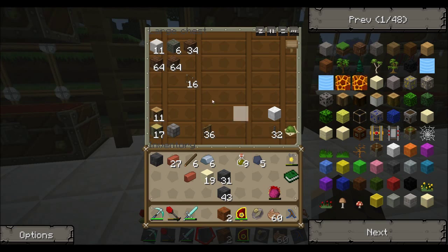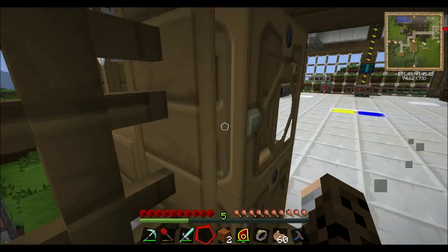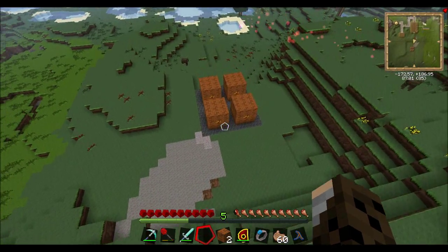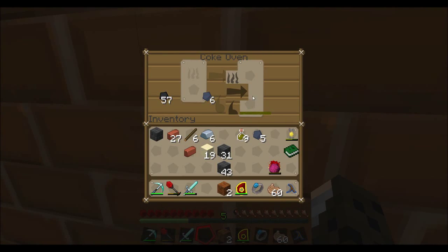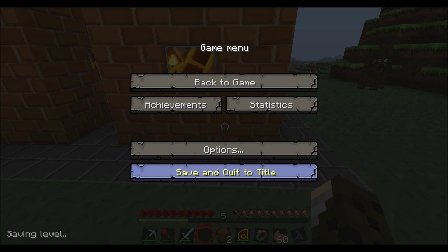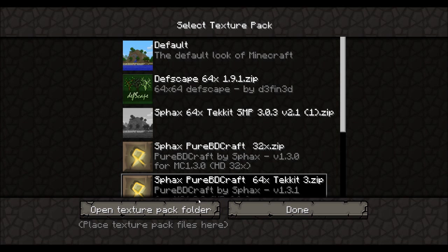I don't have any glass right now to make bottles. I'll come back in a minute to check on the creosote oil. I'm pretty sure it just creates the creosote automatically without needing to put it into bottles. With the coal coke and creosote oil — yeah, you don't actually need a bottle, it'll just create it over time.